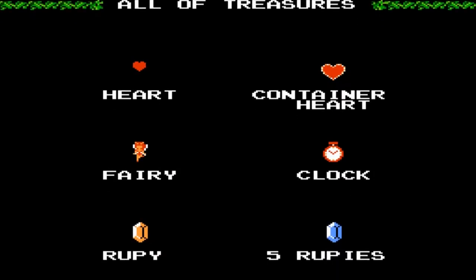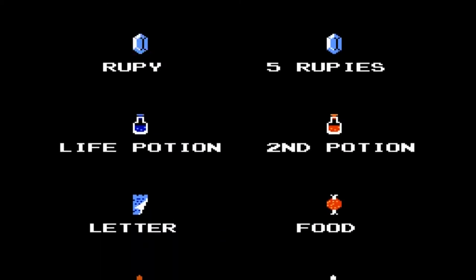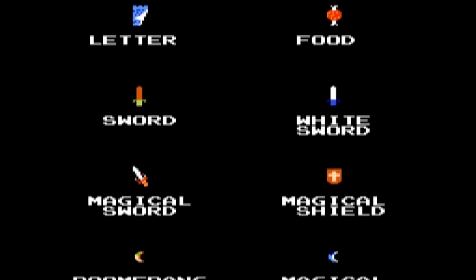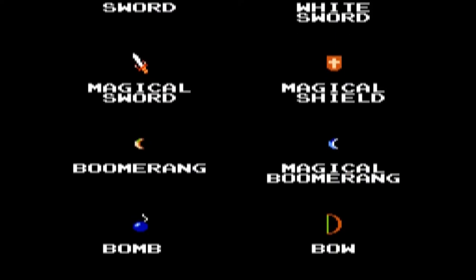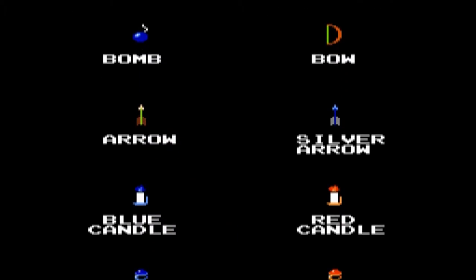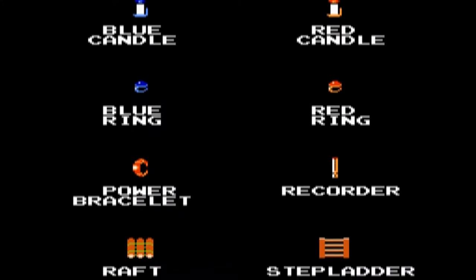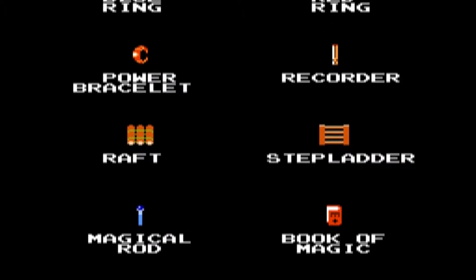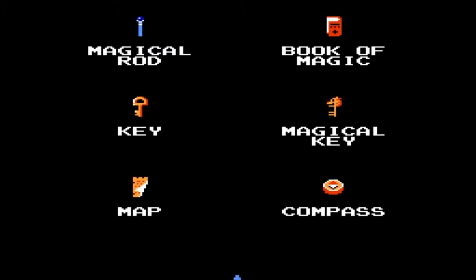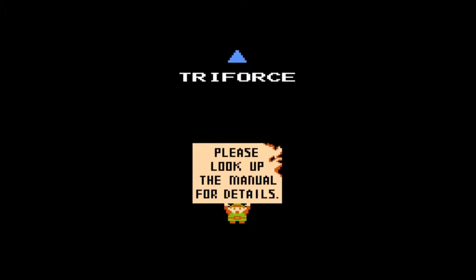All the items in the game include: heart, heart container, heart fairy, clock, rupee, five rupees, life potion, second potion, letter, food, sword, white sword, magical sword, magical shield, boomerang, magical boomerang, bomb, bow, arrow, silver arrow, blue candle, red candle, blue ring, red ring, power bracelet, recorder, raft, stepladder, magical rod, book of magic, key, magical key, map, compass, and of course the Triforce — one of the eight units. Please look at the manual for details.